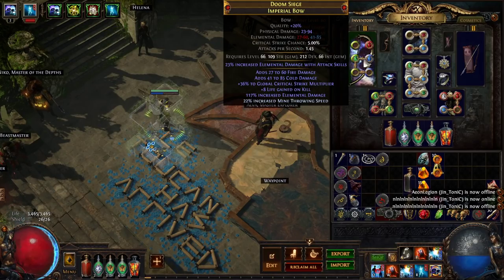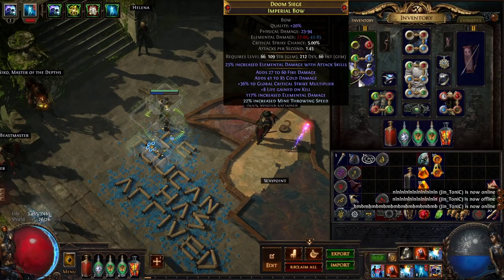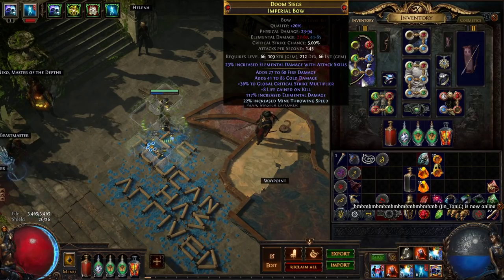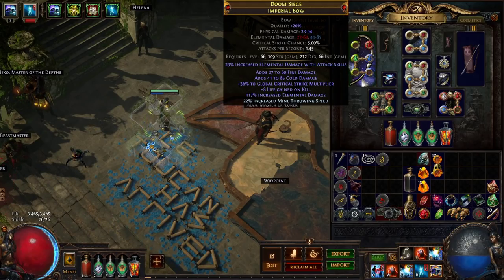I haven't six-linked this bow and I'm not gaining anything from it being a shaper bow — I'm just using it because it's what I have in standard. You don't want to use an Imperial Bow either; you want one with maximum critical strike chance. Look for bows with 6.5% critical strike chance or higher and use one of those instead.